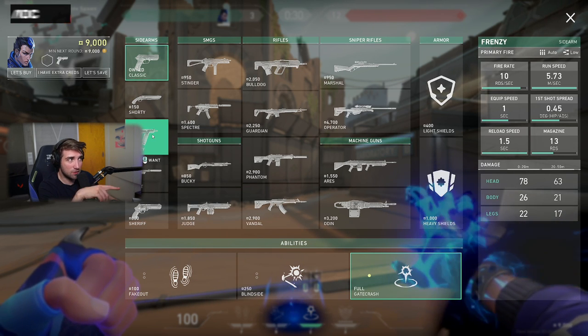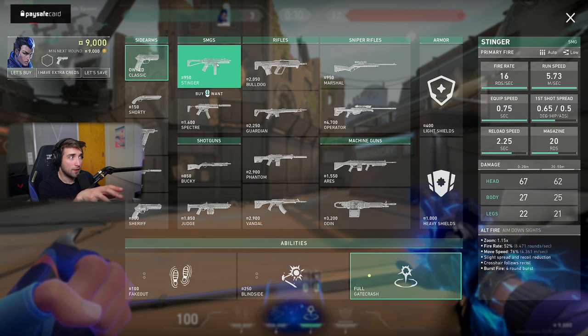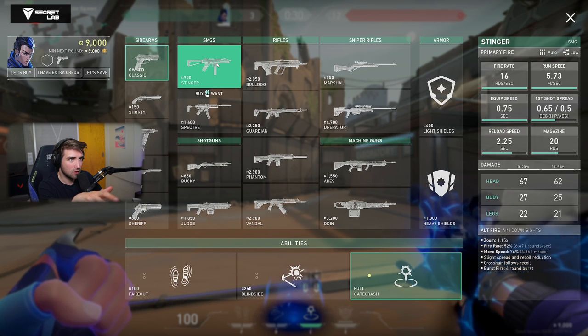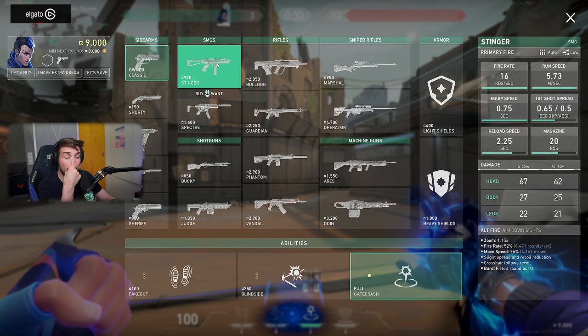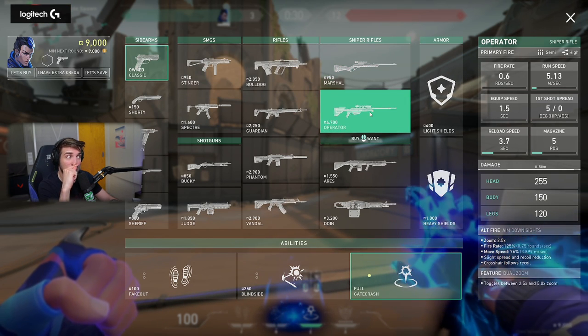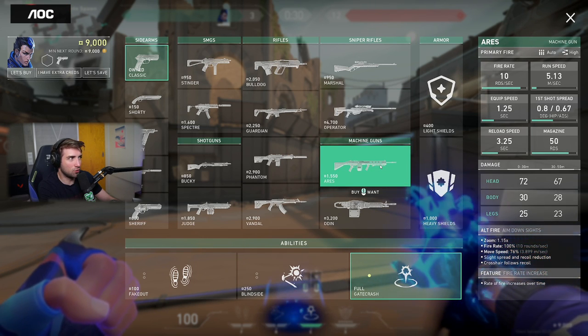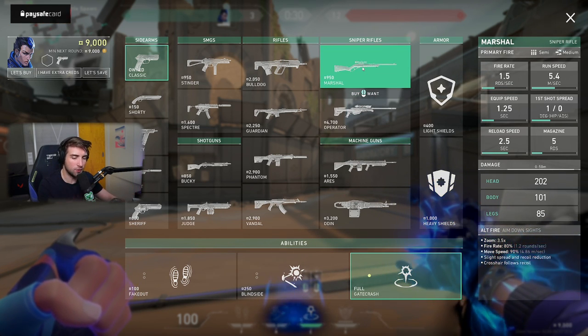When it comes to the Frenzy, I didn't see any changes apart from the price. When it comes to the Stinger, I swear it feels better to play with the Stinger, but I don't see any numbers being changed with its stats, so I'm really confused — it really feels better to play but I think only the price changed, nothing else. Operator seems to be the same. The Ares is also the same. Marshall the same as well — only price changes, because they need to align with the utility changes.